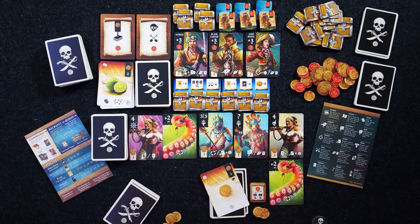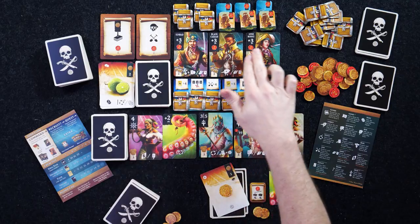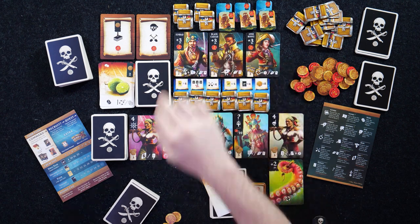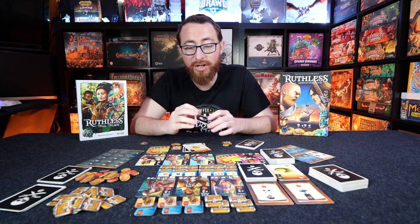At the end of the game, you can get additional notoriety points by fulfilling certain goals — like burying the most pirates or having the most coin cards in your deck — as well as points from the captains, quartermasters, and legendary pirates you've acquired. That's primarily what's going on in Ruthless.